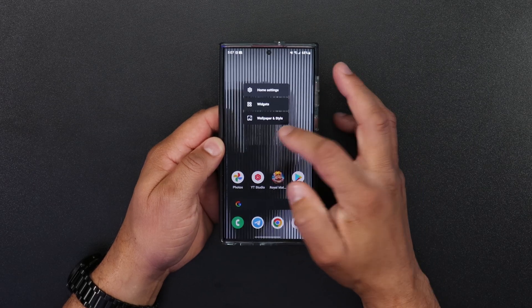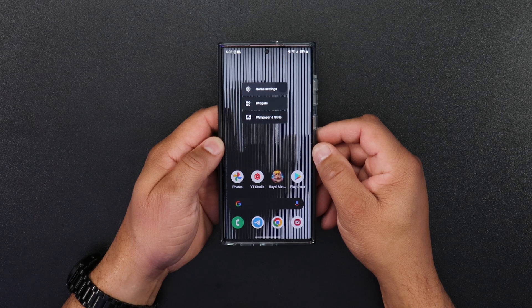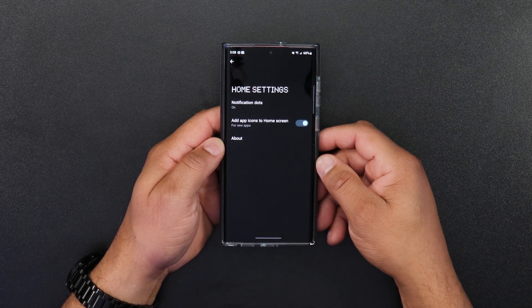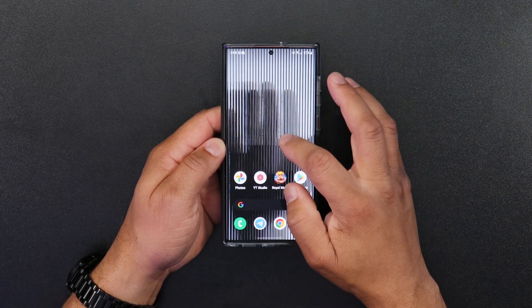When you go back to the home screen and hold and press it, you're greeted to three options: home settings, widgets, and wallpapers and styles. When you click on home settings, you see notification dot and add app icons to home screen — and that's about it for your home settings.